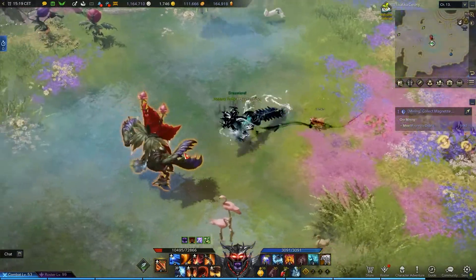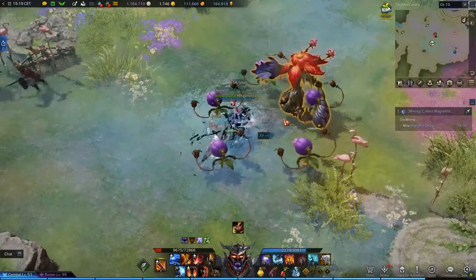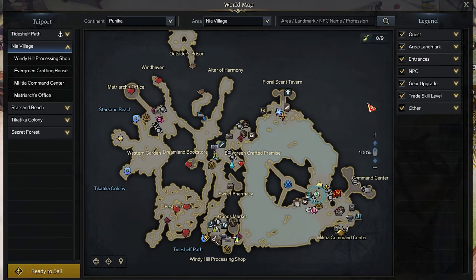In the same location, there also spawns a bigger elite unit. Defeating this one has a random chance to drop a rare item called the sweet looking flower. This is the third ingredient and you will need 5 of them.